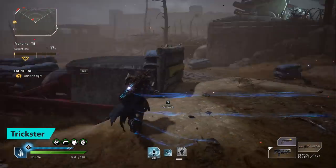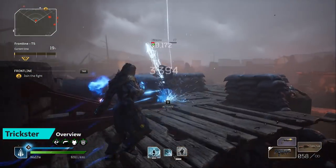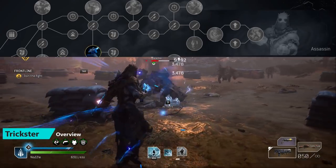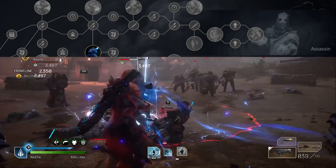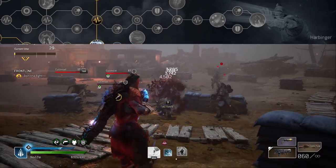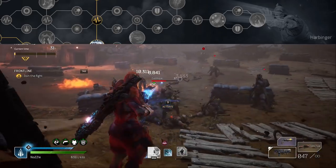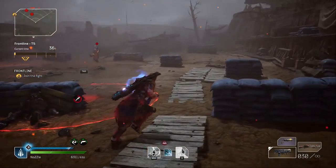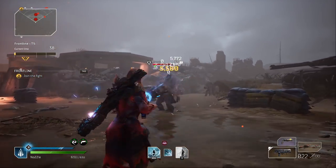I decided to focus on using an assault rifle and the Reaver skill line rather than the Harbinger and Assassin. As the Assassin, it's very easy to die, especially in solo play. The Harbinger is a little bit of overkill as it pushes your resistances more than your actual damage, and I just love doing damage. That's why I decided to go with the Reaver as our main skill line — it's kind of a happy medium in between the two.